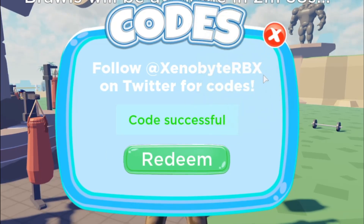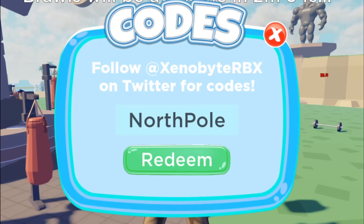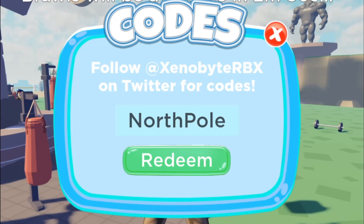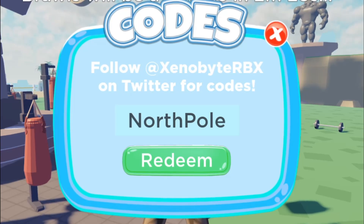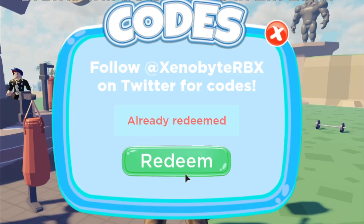Here's another code: 'north pole.' This is an old code and there are some more old codes — I'm not sure if they'll all work. But this one gives you 50 strength and 100 gems. It says already redeemed for me.